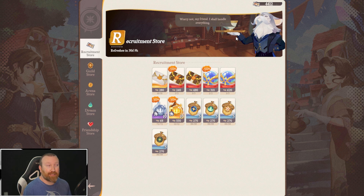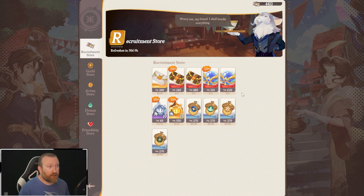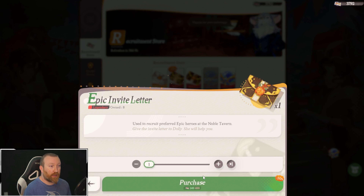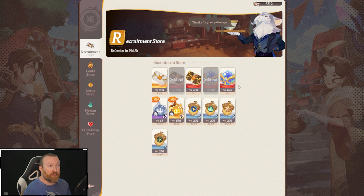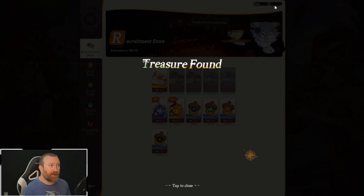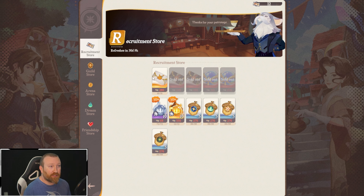For a free-to-play player, there are really only two categories you should be purchasing in the recruitment store — the minus 50 and that's it. You're probably not going to have enough dolly tickets to purchase much more. Wait until you get close to the day 31 refresh, then maybe purchase a few other things. If you have extra tickets and plan to do more summoning, getting more stellar crystals can make sense.